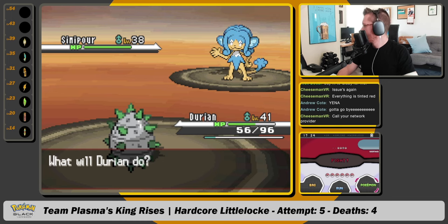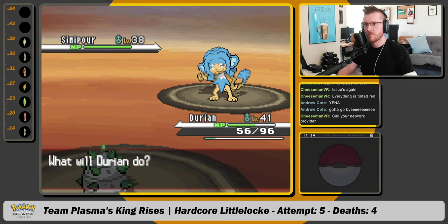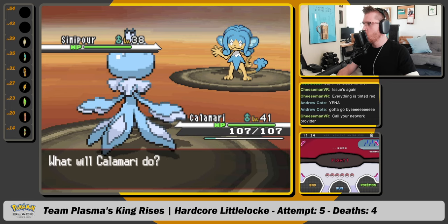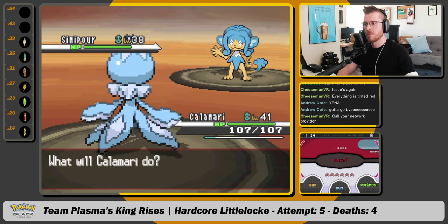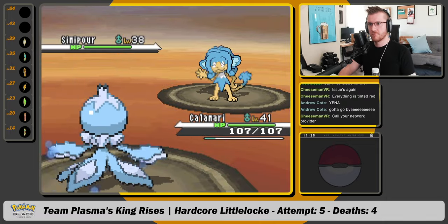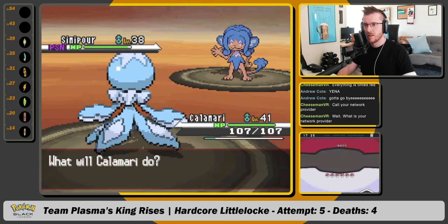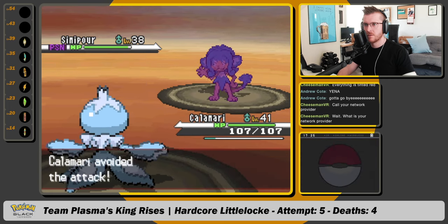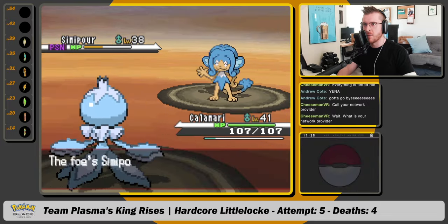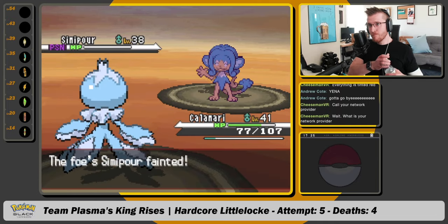Simipour — it'll probably use Scald. We're in rain. Its moves are Leer, Lick, Fury Swipes, and Scald. No matter what, we just auto-switch to Calamari — Water Absorb for the win. Now we Toxic. Let's get a Shadow Ball down — nice, avoid Bright Powder coming in clutch. Now we kill with Shadow Ball. That's Simipour down.